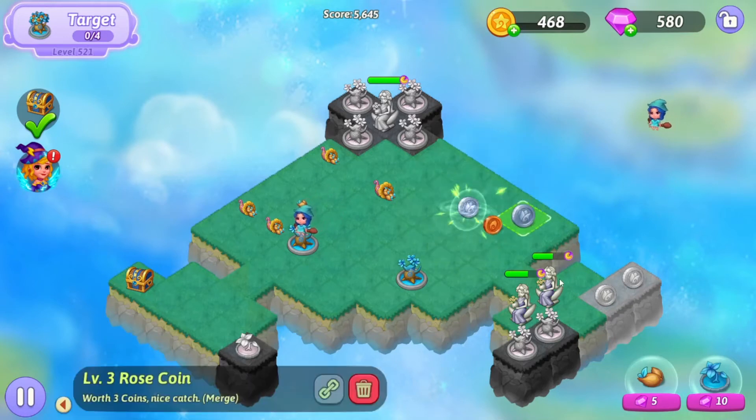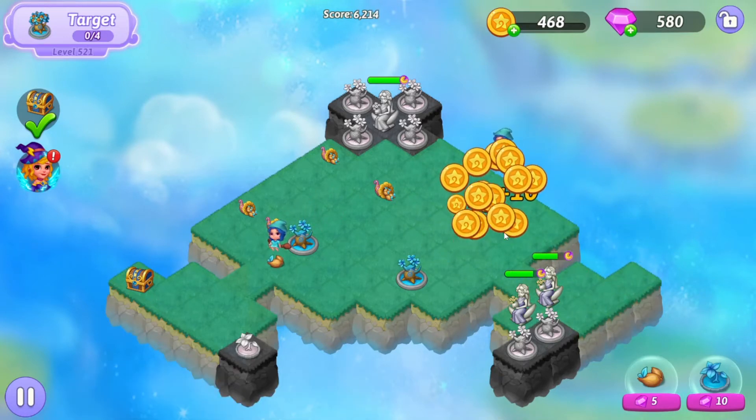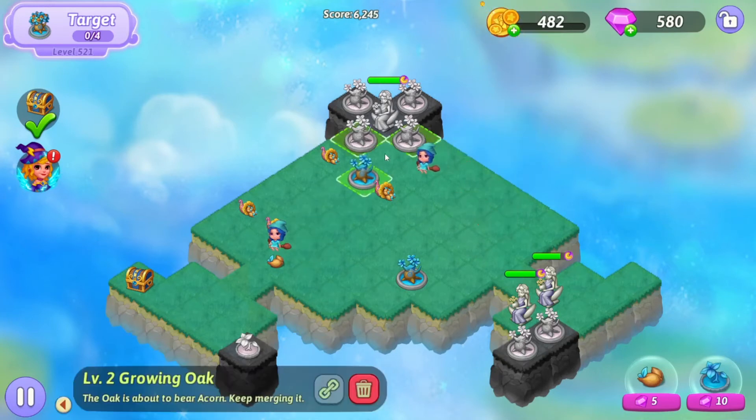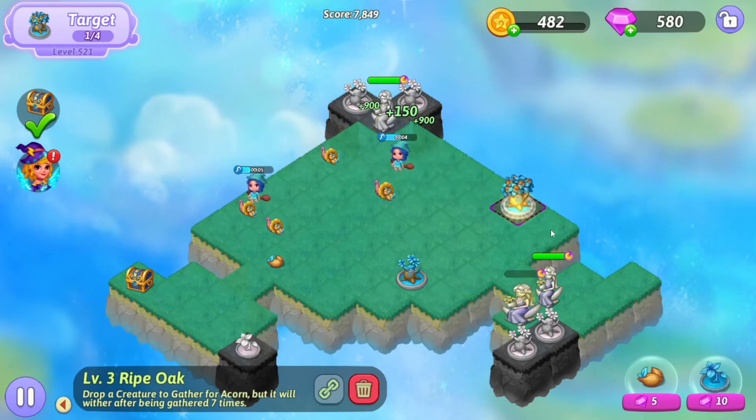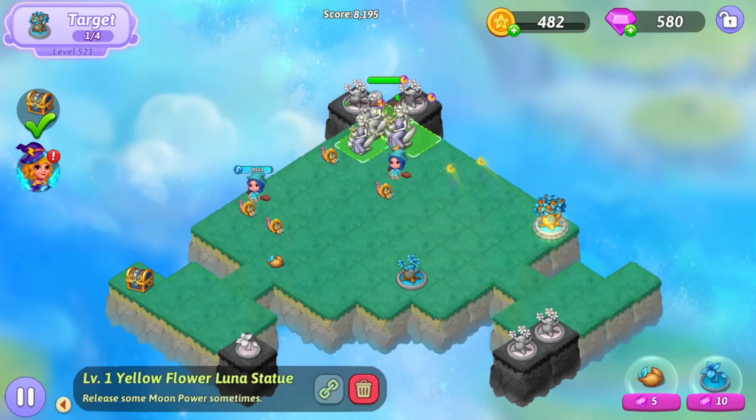Merge those coins up. Merge those coins — we can collect all those. We'll do our first merge with the growing oaks. That's one of four. We'll bring the statues together up at the top.